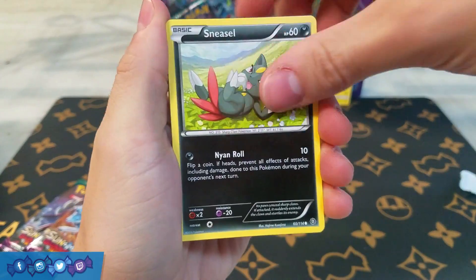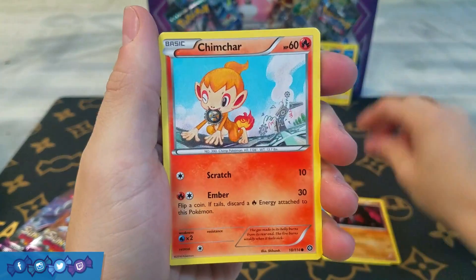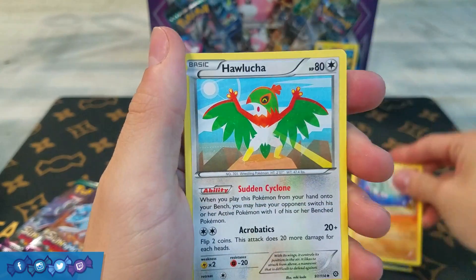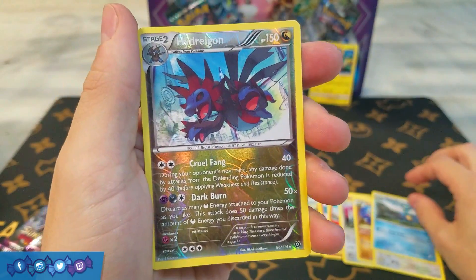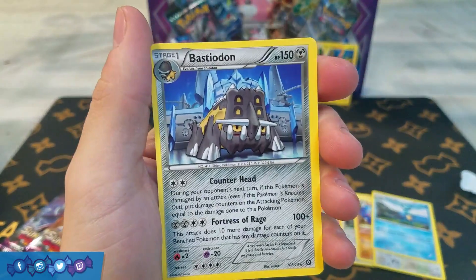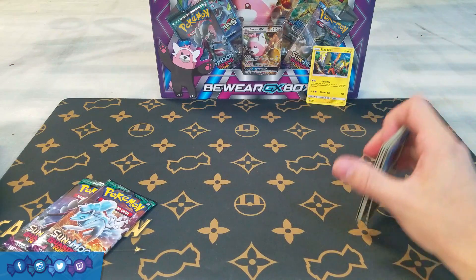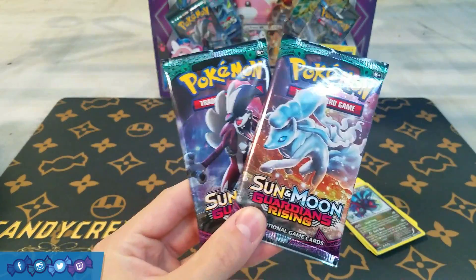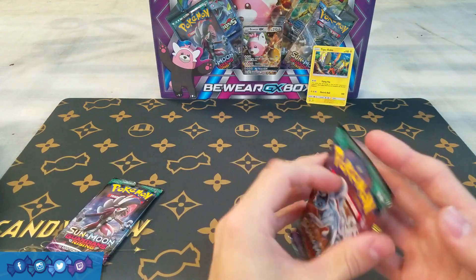Let's see what we managed to get here. We have a Sneasel, a Litleo, Nosepass, Chimchar, Meowth, Amaura, Hawlucha, Ducat, Reverse Holo Hydreigon — which is a rare, so that's kind of decent — and a rare Bastiodon. So none of the good stuff that was in Steam Siege. But nevertheless, we still have two Guardians Rising packs, and if we're going to get an Ultra Rare or something cool, I'd rather it be out of those packs.